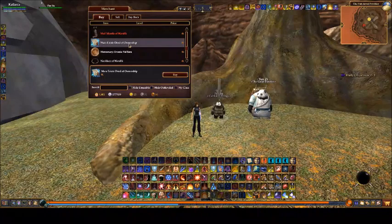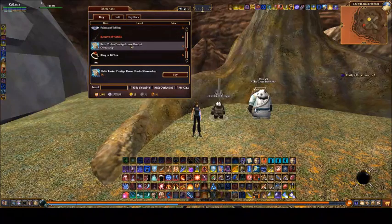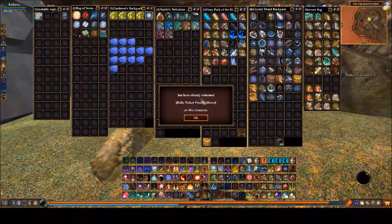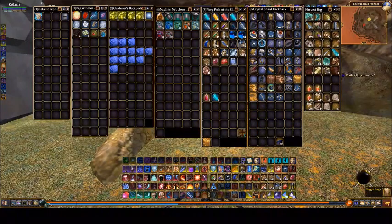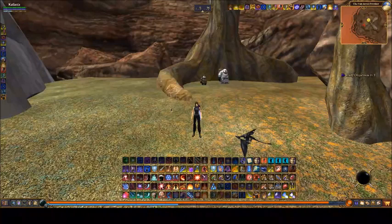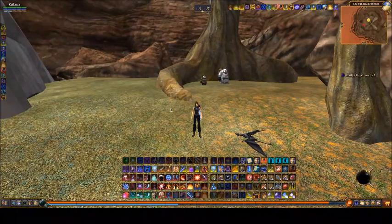Kat hasn't claimed her Relic Prestige House, so I'll go ahead and get that. I have the deed in my bag — right-click and redeem it. There's also one other house from the Chrono Portals event: if you completed all the dungeons during that event, you got a special deed to claim a house. I did do that on one of my toons.